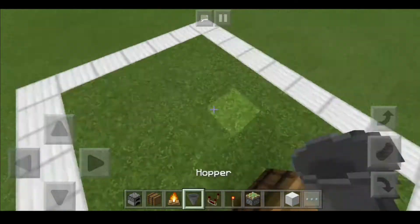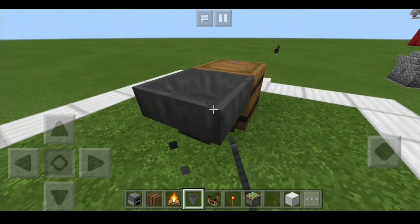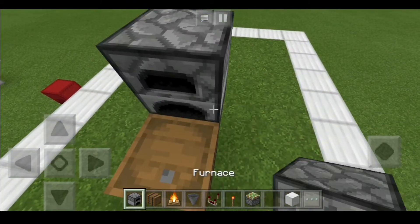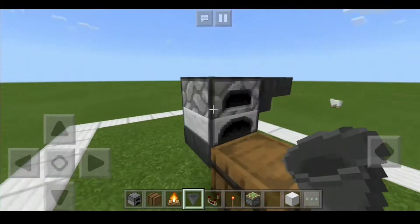First we're gonna want a barrel, then a hopper going into that barrel, another hopper going into that barrel, a furnace on top of that, and two hoppers on the side of the furnace. Now make sure the hoppers are actually going into the furnace like that.